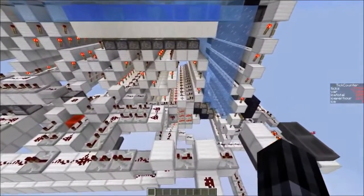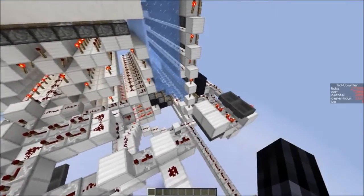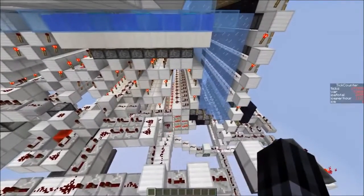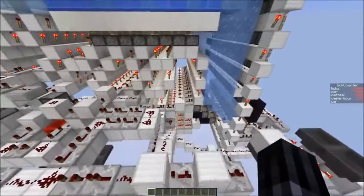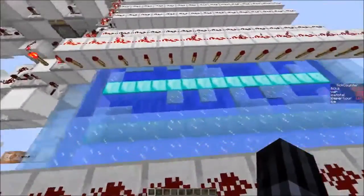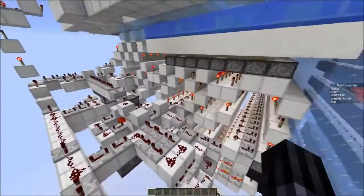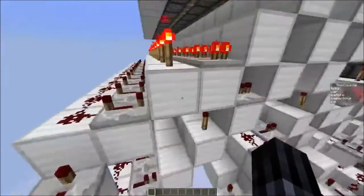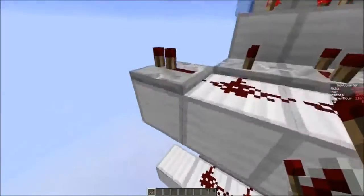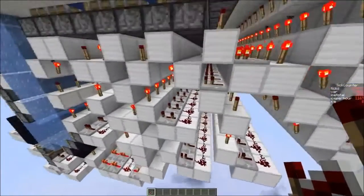The rates of the farm — I kept track with a command block setup, ran above two hours now. With a 15-long line, I get about 1175 ice per hour. The good thing is this farm is easily expandable if you want to — just have to add repeaters at the end of each of those redstone dust lines.